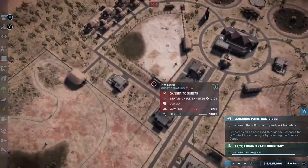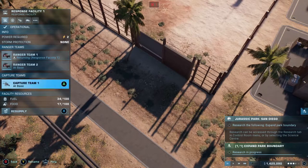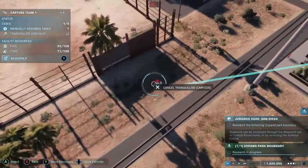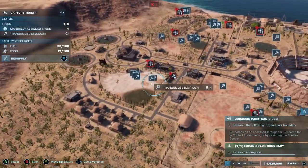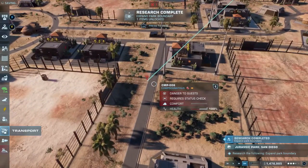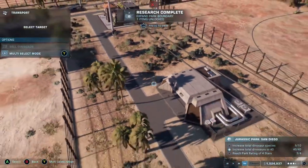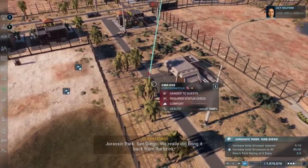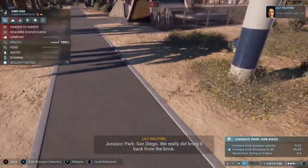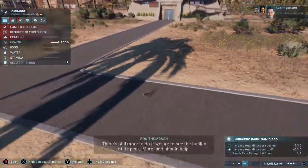While that was researching, the next bug happened - not much time after the last one. A Compsognathus broke out of its exhibit somehow with no fences broken and all the rest of them contained. The same glitch had happened again, and it was worse this time because I was just getting into a rhythm with my star rating and guests. It takes so long for the capture team to catch a Compsognathus because it's such a small dinosaur. I'll let you watch the hilarity ensue.